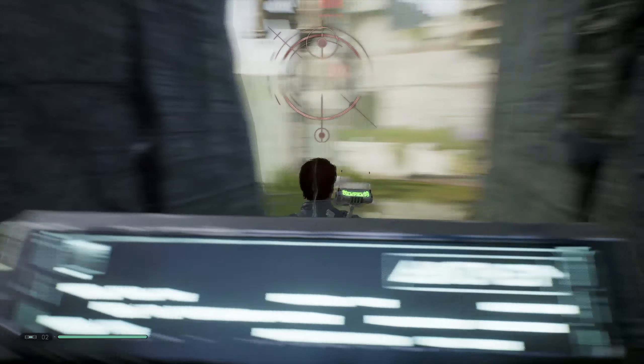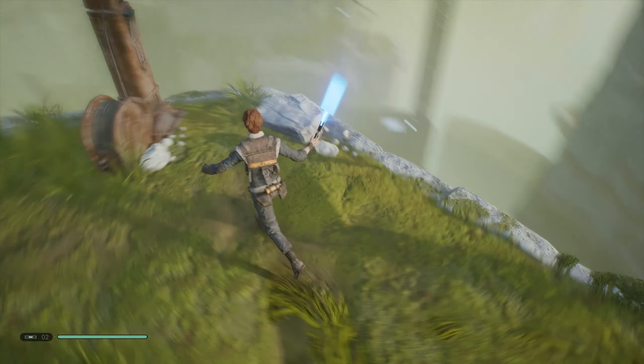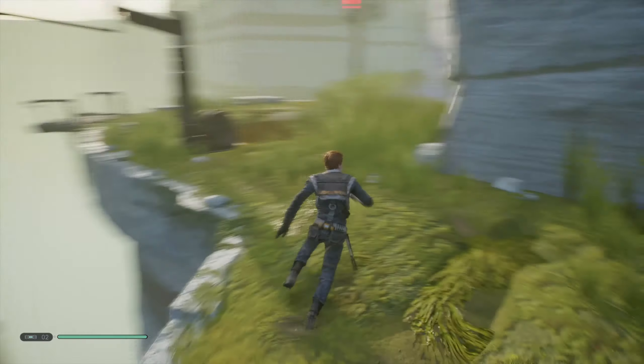It's a new cosmetic for Cal — that's actually pretty interesting. But I want to keep him in his default look, I honestly enjoy his default look. So now that we made it here, where exactly can we go? I think that's exactly where we're supposed to go because the other path is blocked off.